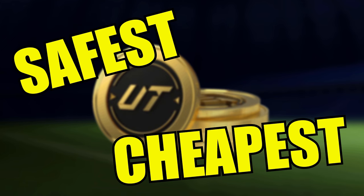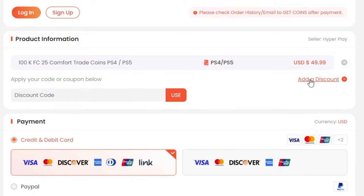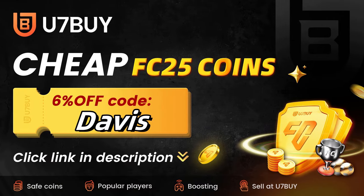For the safest and cheapest FC25 coins, make sure you head on over to u7buy.com and use my code 'davis' at checkout for six percent off your order. The links are in the description or the pinned comment down below.